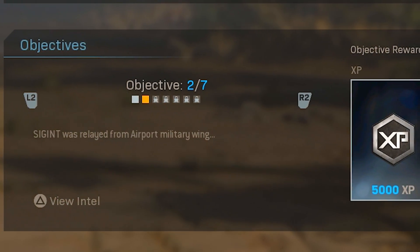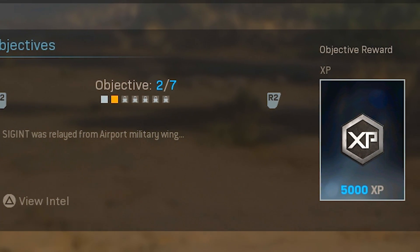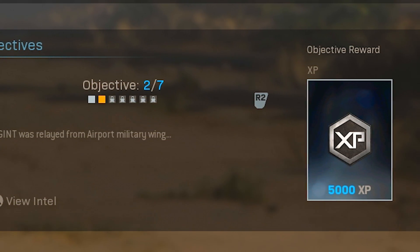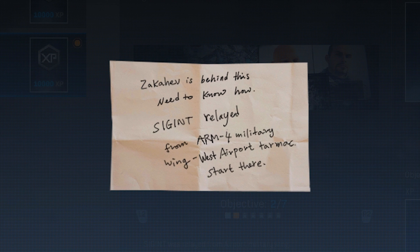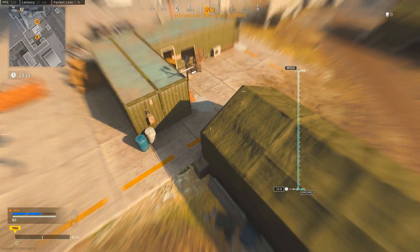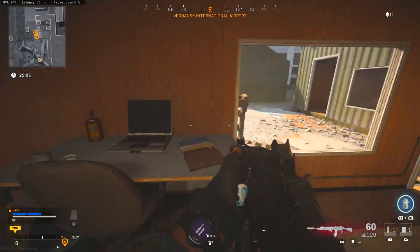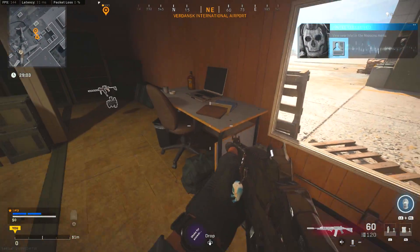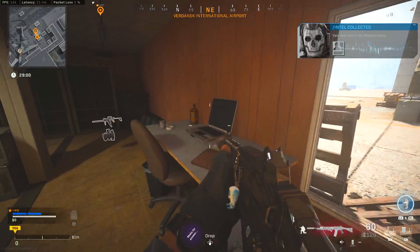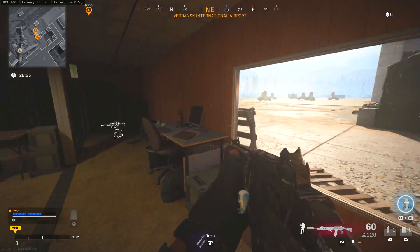When you head back to the main menu, objective 2 should now be available. The message says 'signal intelligence was relayed from airport military wing,' and the intel image reads: 'Zakhaev is behind this — need to know how signal intelligence was relayed from ARM-4 military wing, west airport tarmac, start here.' So we are headed to the airport. Go to the military tents area, specifically to the right of the blown-up plane in the L-shaped building, where there is a stack of files you can interact with to complete step two.